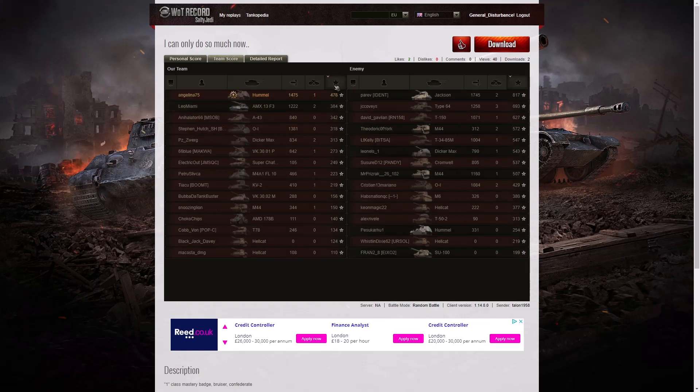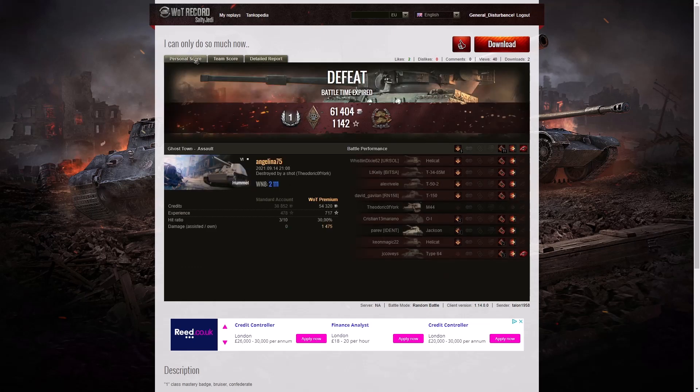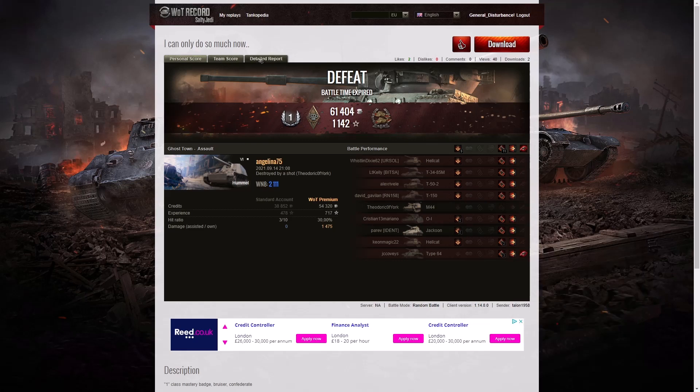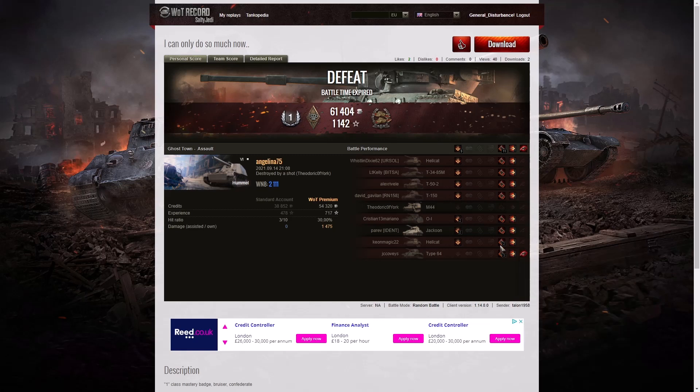When it came to base XP, the Jackson got the best there with 817. The Type 64 managed to get 693, and the T-150 managed to get 627. Angelina picked up 478 — not bad. She fired 10 rounds, got three direct hits on the enemy and one penetration. Was that on the Type 64? Yes, it was — she penetrated him, that's why she wiped him out with that one round. Her alpha damage with that particular gun is 400 alpha, which might account for the 310 hit points she did with that one shot.